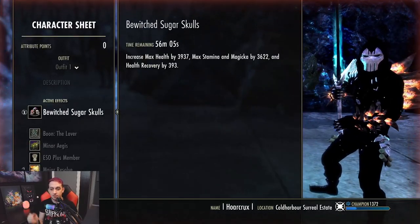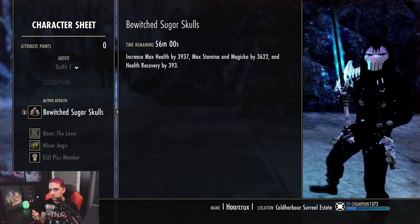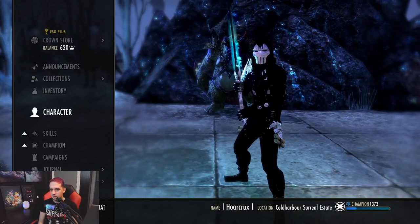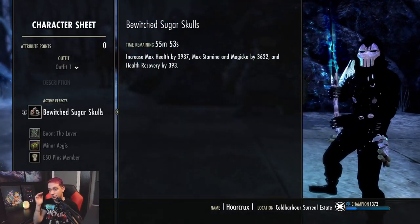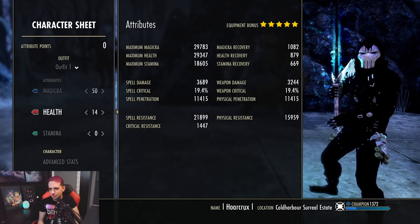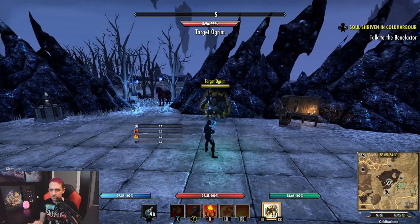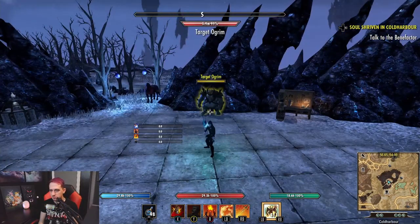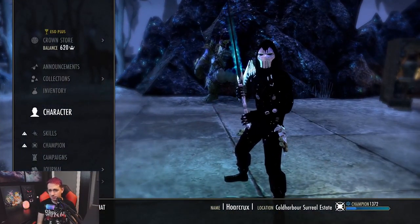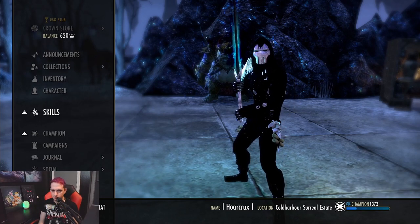For food, I still prefer Beewood Sugar Skulls — it gives you the most bang for your buck. You can run the smoked bear haunch if you need more sustain. I found that if you run that, you have a very low stamina pool like 14k, but you do have around 1,200 Magicka recovery. I feel it's better to have a bigger stat pool to play around with. Plus, smoked bear haunch is astronomically expensive — like 12k per one food, and if you change your food, it's like you just wasted so much gold.